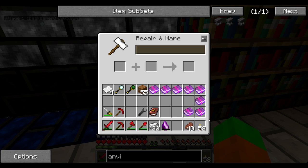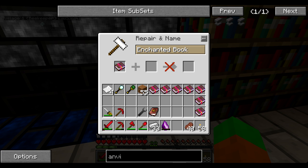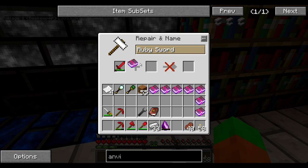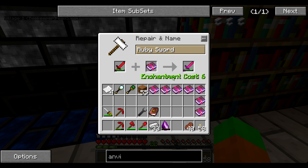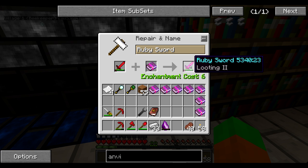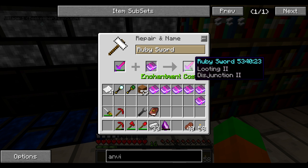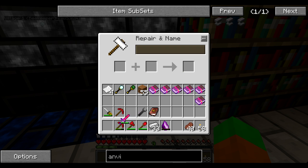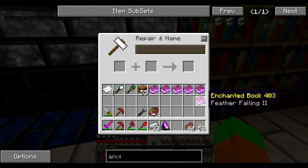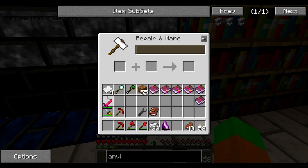To enchant using the anvil, I place the weapon on the left and the enchantment on the right — or the other way around — and then pick up the weapon for a cost. Let's get this. Can I also apply the Disjunction at the same time? Yep — so I can apply the one that will insta-kill Endermen. Sure, why not? It took some more experience. Can I do anything else? Sharpness — let's add sharpness as well, why not? I'm going to need some more levels.